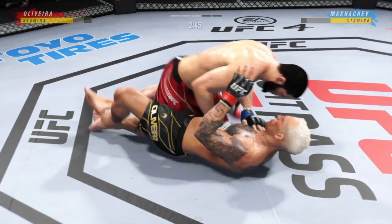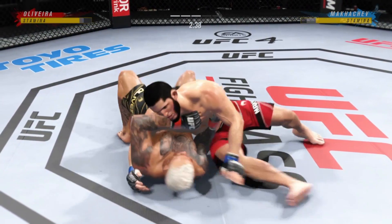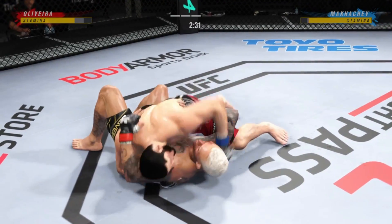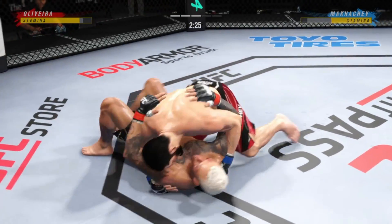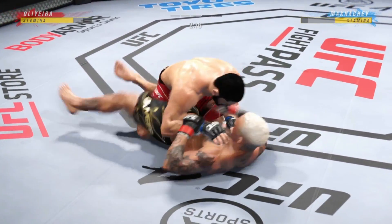Continues to apply pressure here at half guard. He's got side control — he's got a lot of different submissions in his arsenal once this fight gets to the ground. Trying to guard pass here — not today, it ain't happening.